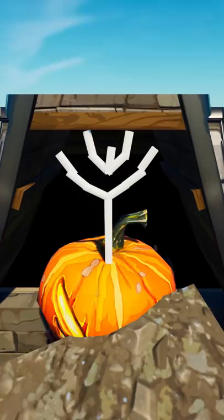Then I just needed to put some creepy trees around the house, throw in some graves in front of the mansion, throw in some fog, mess with the lighting of the map — and there we have it! Luigi's ready for his adventure.